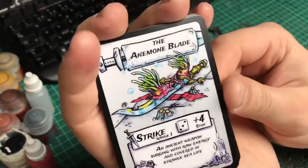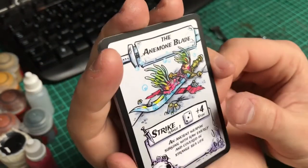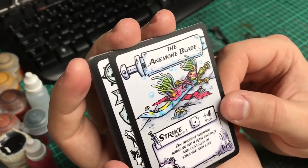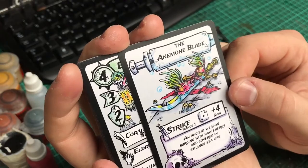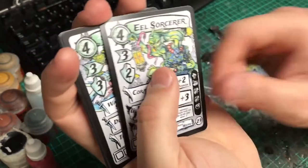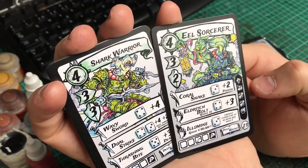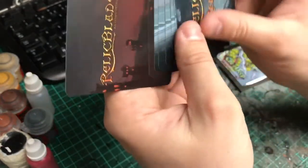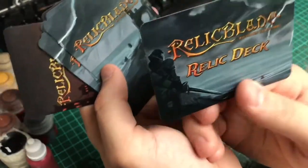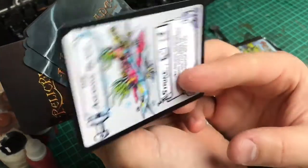The Anemone Blade card — it's surging with raw energy, covered in strange sea life. It's pretty cool. All of these illustrations are made by Keegan Kaya McGee. The Anemone Blade is a relic, so you shuffle it in with the rest of the relics.